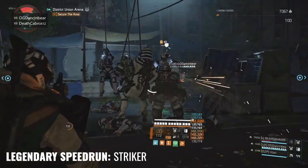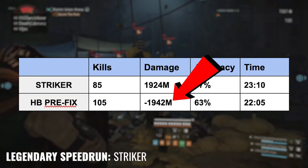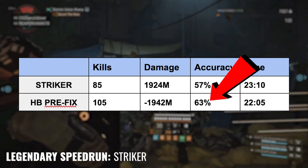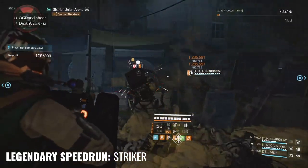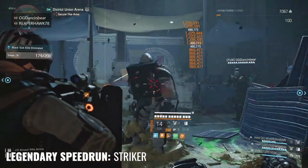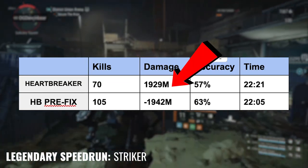Before Heartbreaker was nerfed, I got 105 kills, 1942 million damage — so off the charts — 63% accuracy and a time of 22 minutes and 5 seconds. That's dramatically better than the Striker set. But after they fixed Heartbreaker, I got 70 kills with it, 1929 million in damage, 57% accuracy.